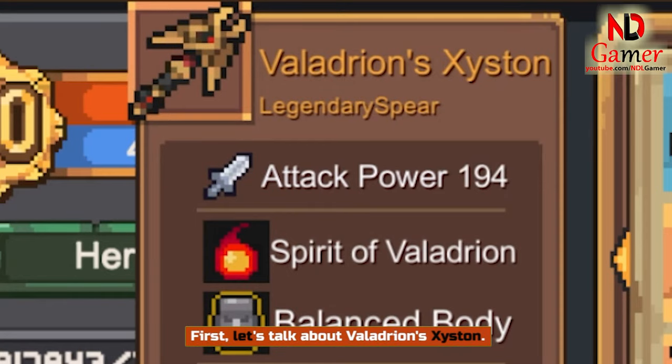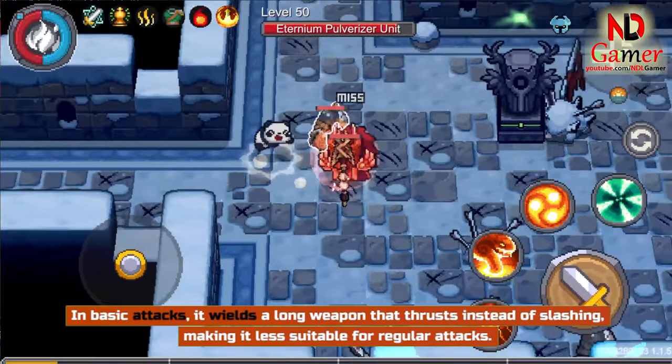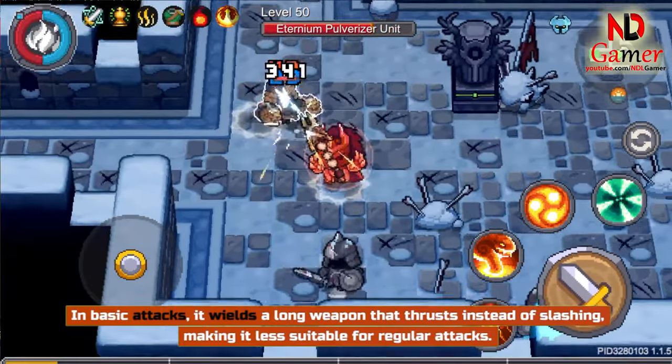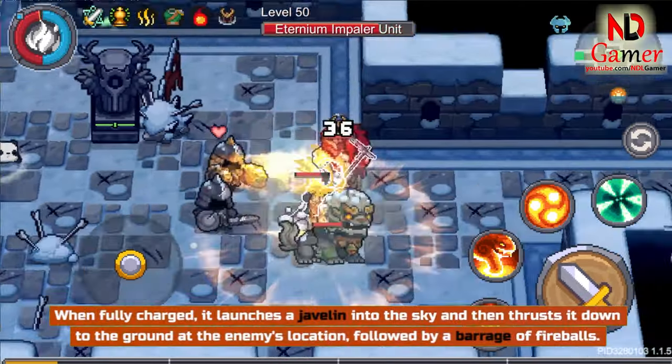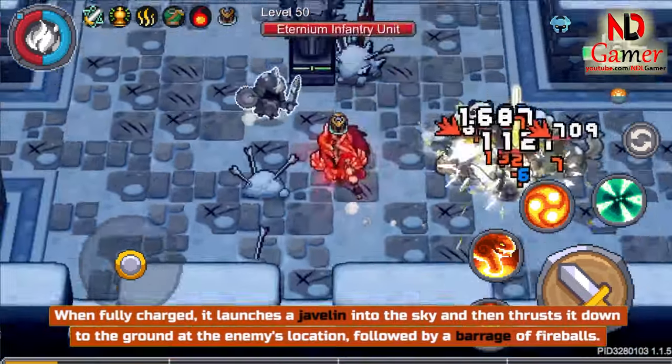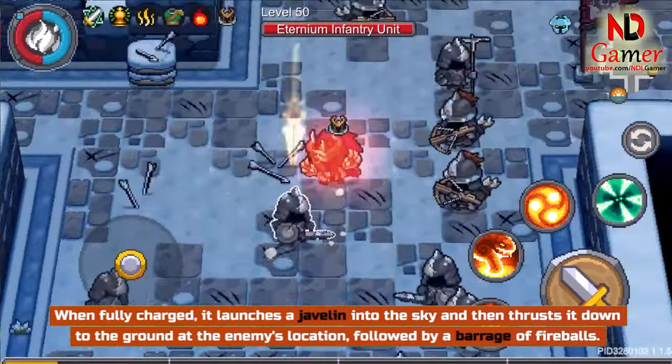Let's talk about Veladrian's Zeistin. In basic attacks, it wields a long weapon that thrusts instead of slashing, making it less suitable for regular attacks. When fully charged, it launches a Javelin into the sky and then thrusts it down to the ground at the enemy's location, followed by a barrage of fireballs.